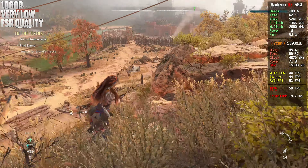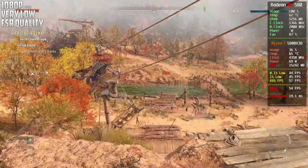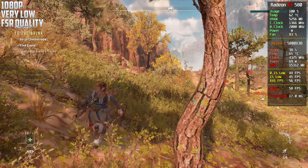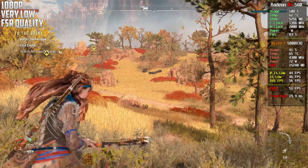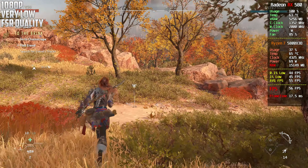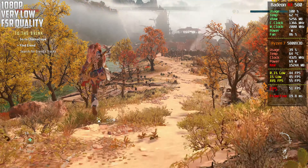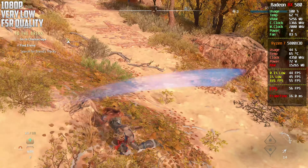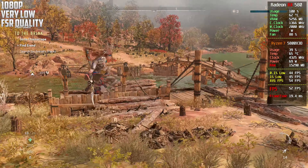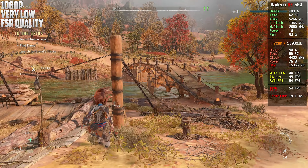This is now 1080p with FSR on quality. We can get a little bit more frames — it also depends a little bit on where you are. If you want to play at 1080p and you're comfortable being close to 60 frames, try playing like this. Otherwise go with 720p. Keep in mind that in some areas you might go down to the 40s, maybe the 30s. I haven't explored a lot of this game, so there might be more demanding areas.